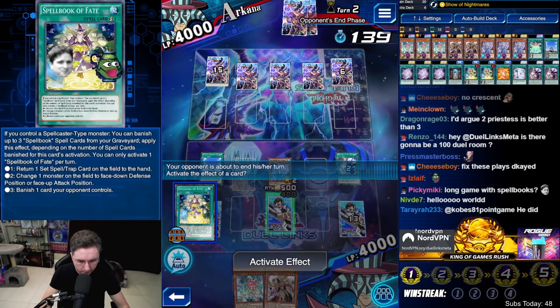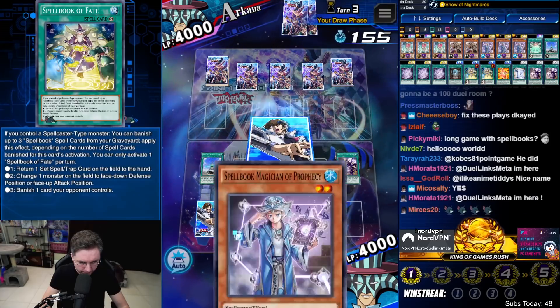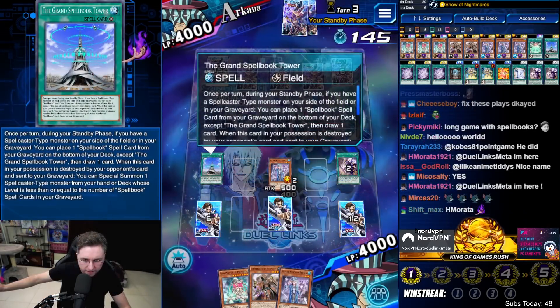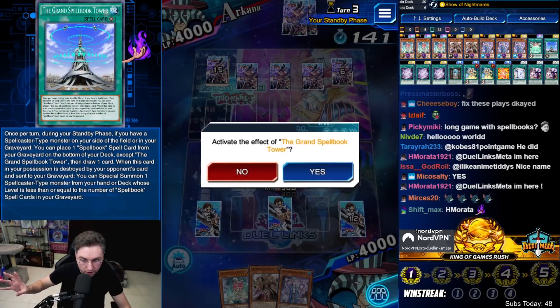Spellbook of Fate — no need to Fate. The Tower says: if you have a Spellbook on your side of the field or in your graveyard, you get to draw an additional card. That is absolutely insane.